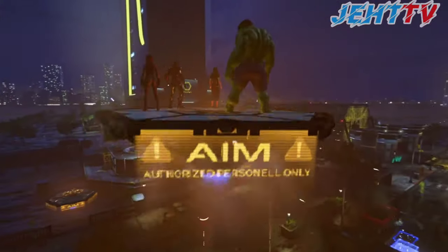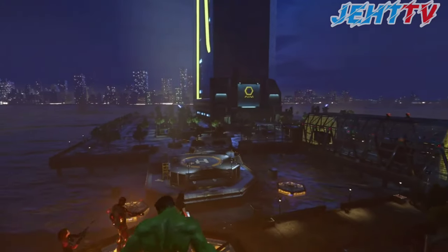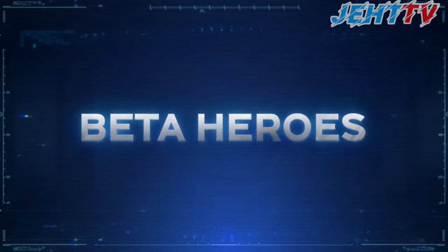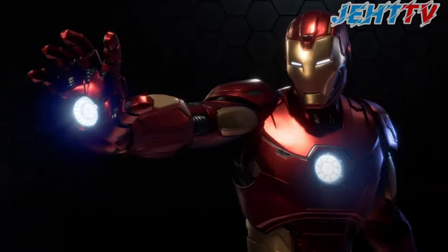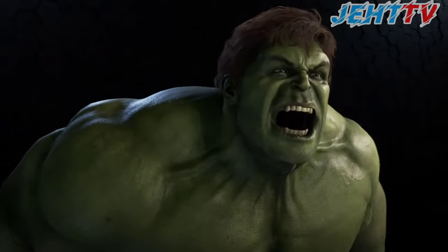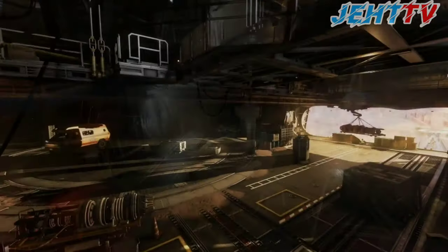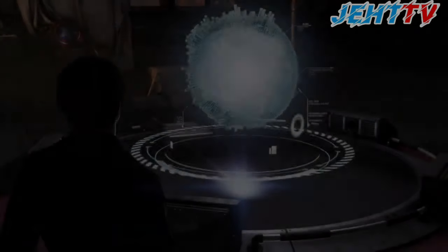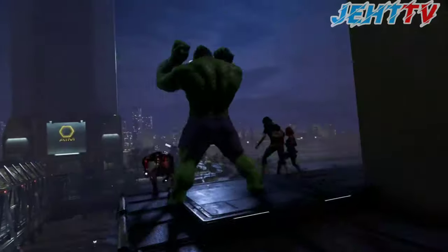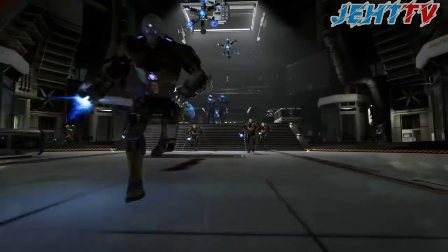Once you complete the single-player story content, you'll have four different heroes to choose from to play in some great war zones and harm rooms that we've handpicked for the beta. They are Iron Man, Kamala Khan, Black Widow, and Hulk — and that means you don't have to pick just one, you can play them all. As you progress through the beta, you are given access to the Helicarrier, Jarvis, and the War Table where you can play four-player co-op in three different types of missions: Harm Rooms, War Zones, and Drop Zones.